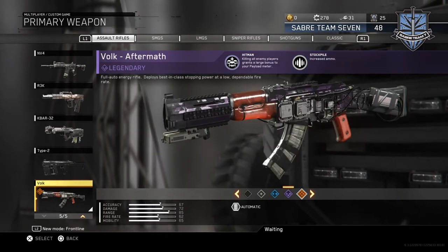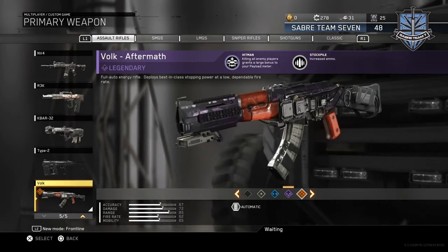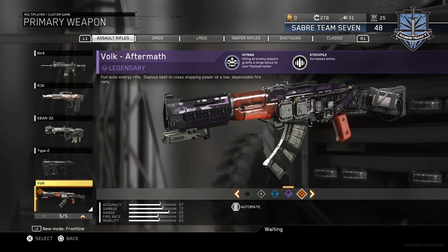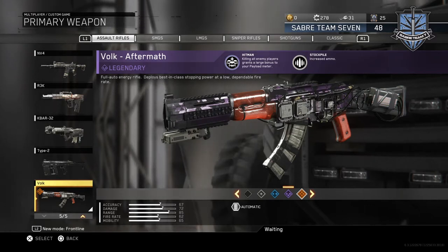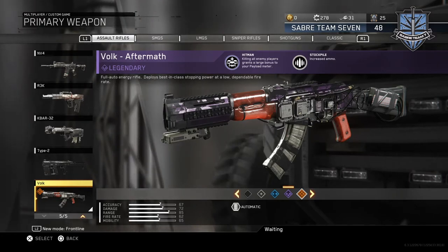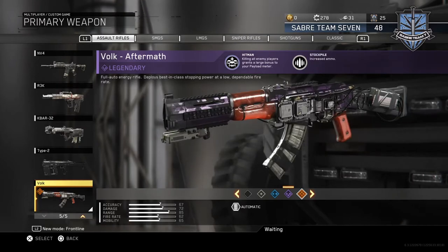The Aftermath is terrible. You get Stockpile, which on this electric gun seems pointless, and then Hitman, which means if you kill all enemy players it grants a large bonus to your payload meter — basically fills it right up. But killing all the people on the map — every time I've had that boost I've already had a meter charge anyway. It just seems pointless, not massively useful.